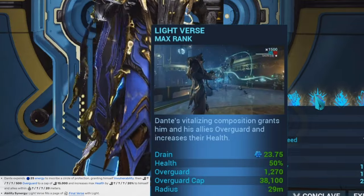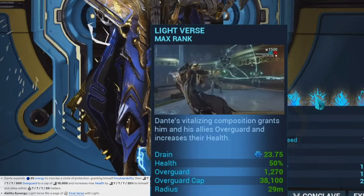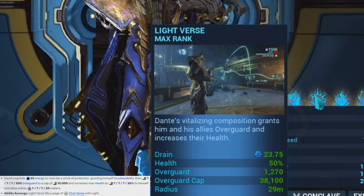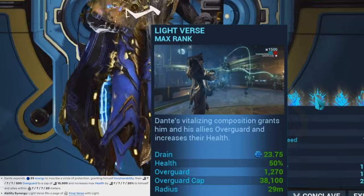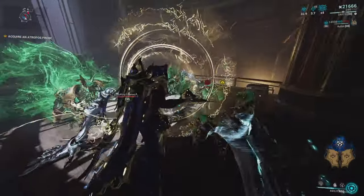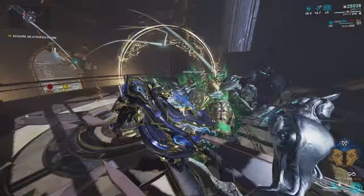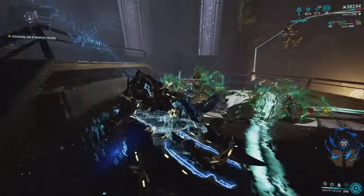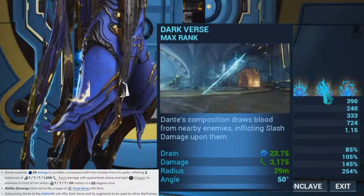On to his second ability, which is called Light Verse. With this ability, Dante starts drawing a circle of protection, and not only are you invulnerable while you cast this ability, but it also gives overguard to Dante and his allies within range. The overguard does cap off, but the more ability strength you have the higher the overguard cap will be. This ability is actually really important for synergizing with his final ability.